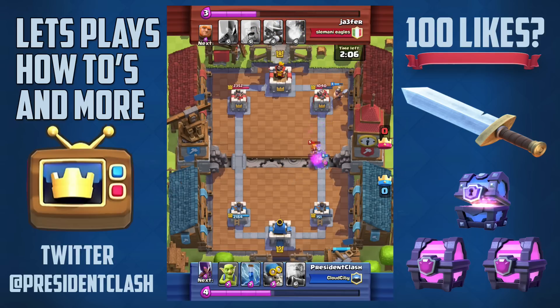Unfortunately he dropped the valkyrie so the miner got kind of wasted — yes it did damage the tower but the valkyrie stopped my push. Now I'm really disappointed, I have 151 health on that tower and he's coming in with the musketeer. I know he has a balloon giant deck and I have to figure out a way to beat this.